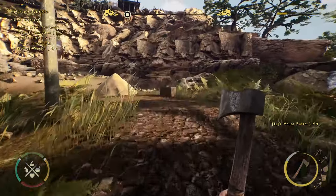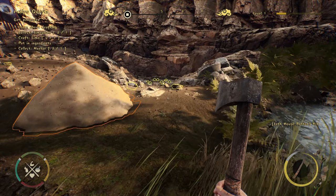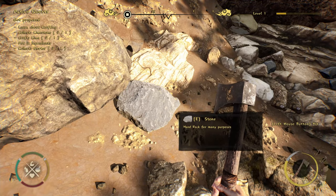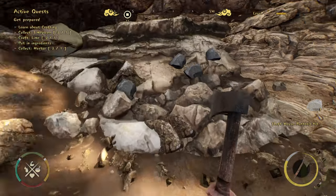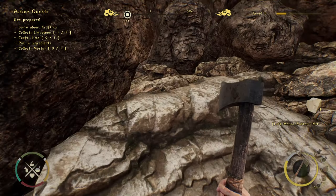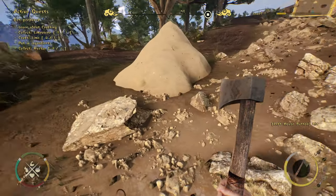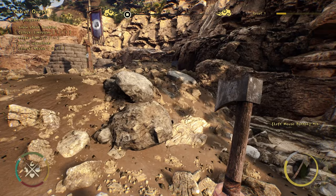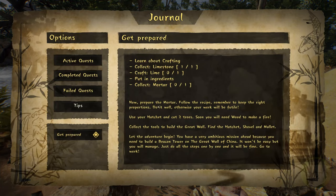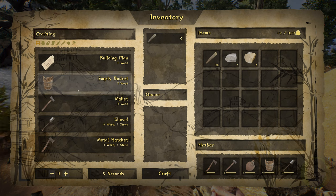Collect limestone, craft lime, put in ingredients and collect mortar. I'm guessing we'll need our hammer. There's some ingredients there. This would be limestone down here - hard rock for many purposes. We can just gather these. I wonder whether we have a limit to what we can hold in our inventory. There's limestone right there. Do we have other limestone? Craft lime. We need to work out how to craft lime. Let's go into our journal. Now prepare the mortar, follow the recipe, remember to keep the right portions. We'll do that in our crafting menu.